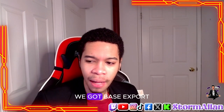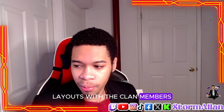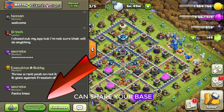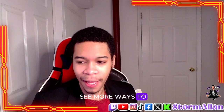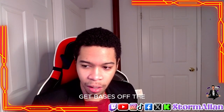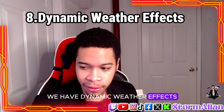Number seven: base export and import — allow players to share their base layouts with clan members or import popular layouts to encourage strategic discussions. You can already share how your base looks, but I'd love the ability to share it directly in clan chat. They've implemented this a little and are working on it, but I'd like to see more. They recently announced the game on PC, but you still can't import or export bases on PC — you have to use your phone. I wish they'd fix that.